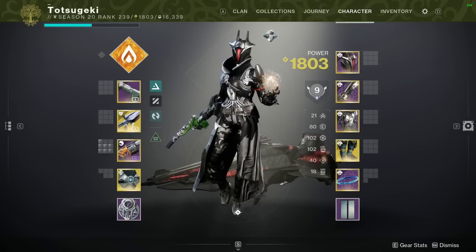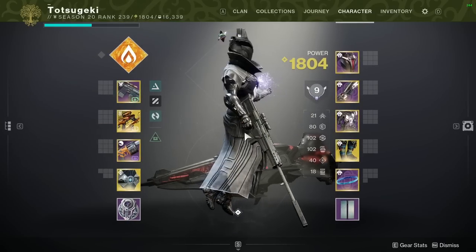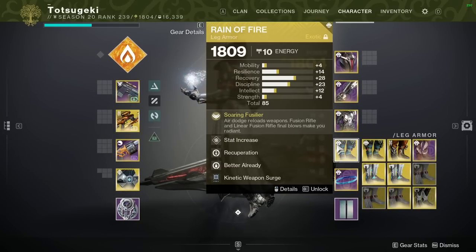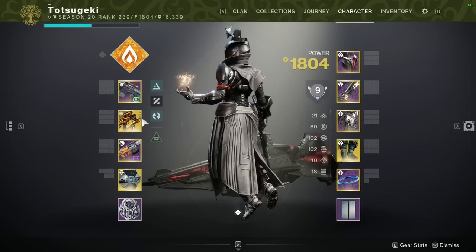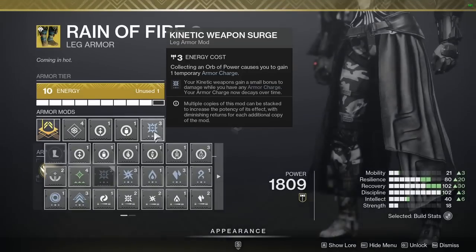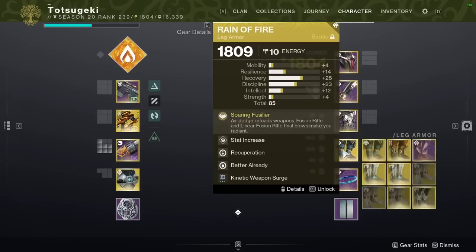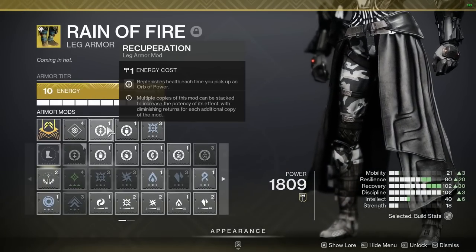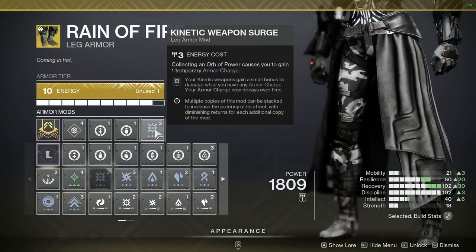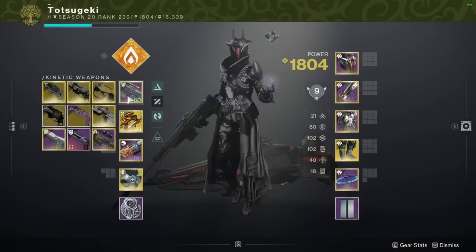This is my favorite controller loadout, even though it is not a slide boot. Vex Mythoclast is a force to be reckoned with. Rain of Fire says any Fusion Rifle final blow will make me Radiant, and Vex Mythoclast is a Fusion Rifle. If I activate my class ability with Reaper, then get a weapon kill, it drops an Orb of Power. If I pick up that orb, I get my health back with Recuperation, as well as around a 3% damage bonus with one Kinetic Surge, then 4.4% and 5.5% if I add all three. That matters.